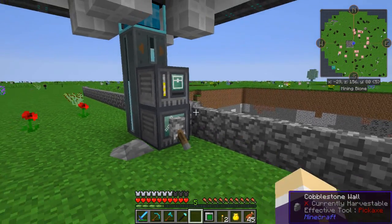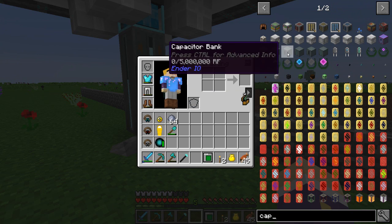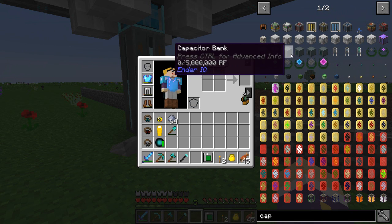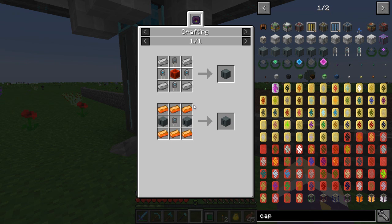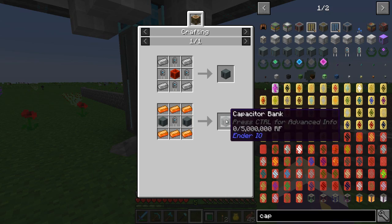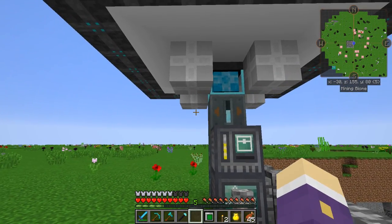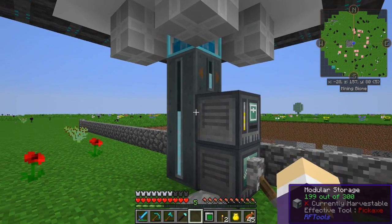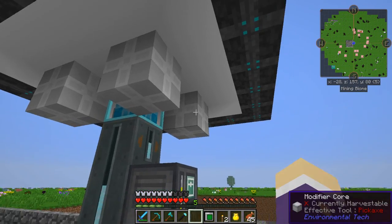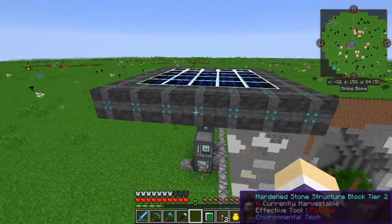I'll just keep digging straight through the world and get all the resources - it does it fairly swiftly now. This will fill up first at 3000 RF per tick, then the backup fills up too, giving plenty of reserves. What I need to do next is upgrade the capacitor bank from basic to an advanced capacitor bank, which requires capacitor banks to be upgraded with a double layer and some energetic alloy - going up to 5000 RF storage and presumably increased maximum output.